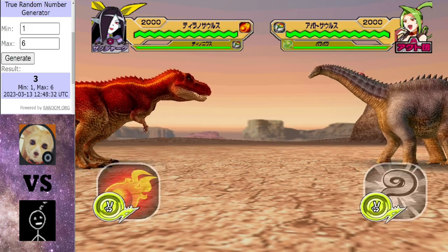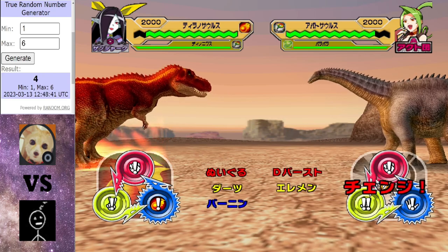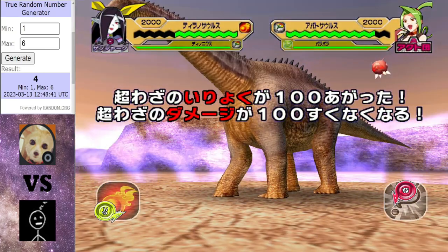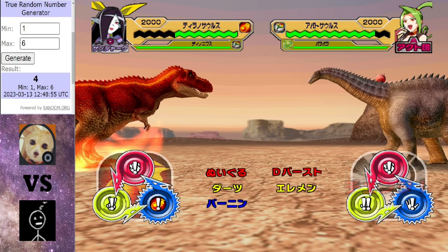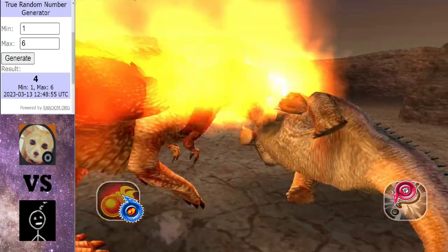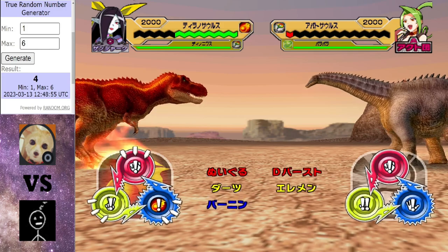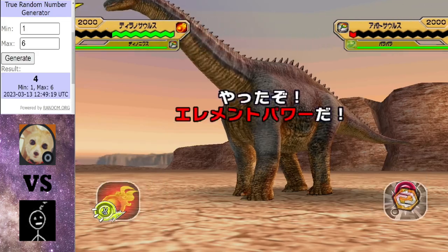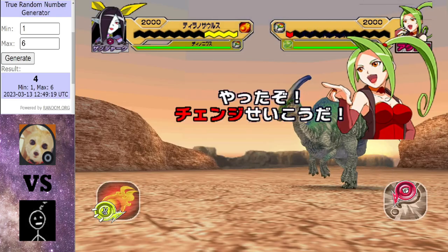We start with a tie. Blood Moon wants to swap when HP's below half. Red Bean Ice Cream getting the first hit on the board. Elemental Power coming in as well. Here comes Burning Dash — here comes that iconic crit from Blood Moon. Big damage coming Apatosaurus' way. It actually would have died if it weren't for the Elemental Power. But the Apatosaurus does get the swap out. Red Bean getting the next hit on the board — an even contest so far.